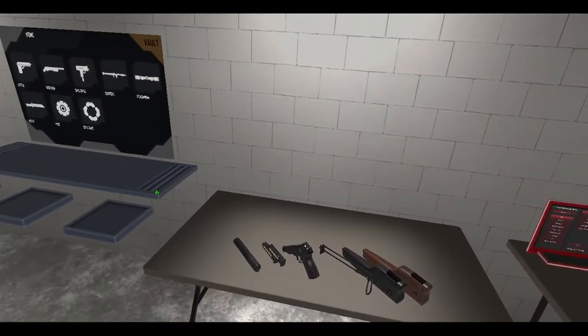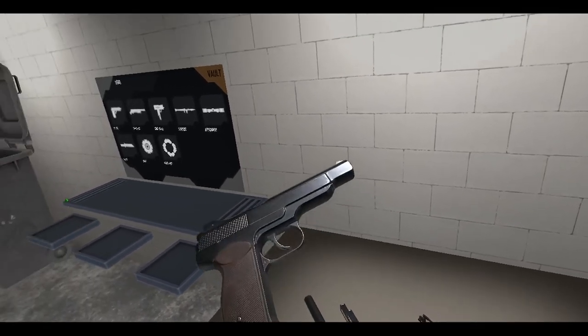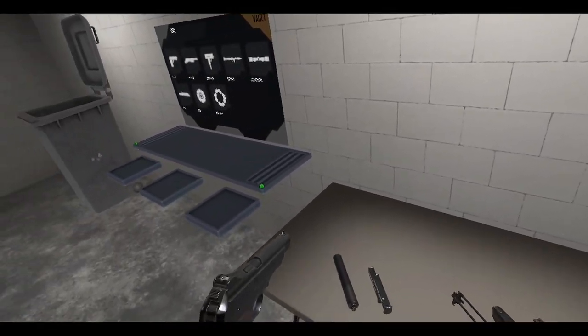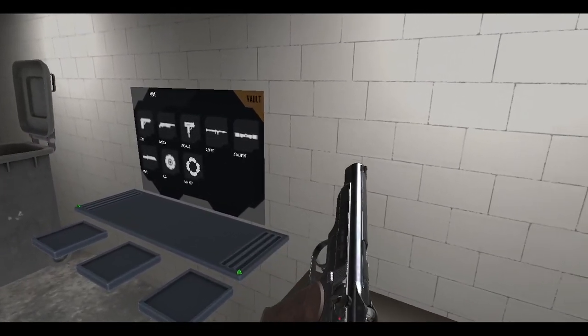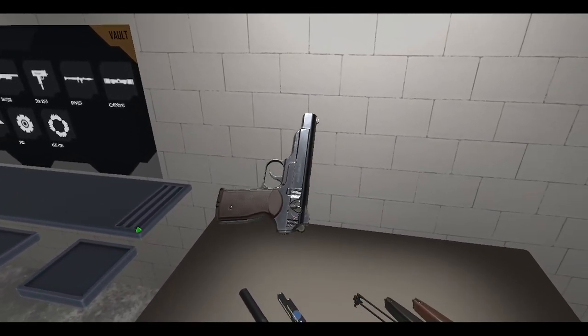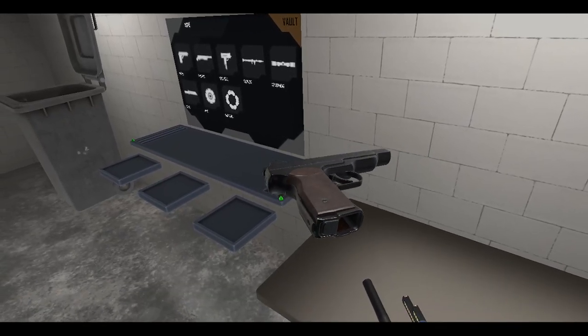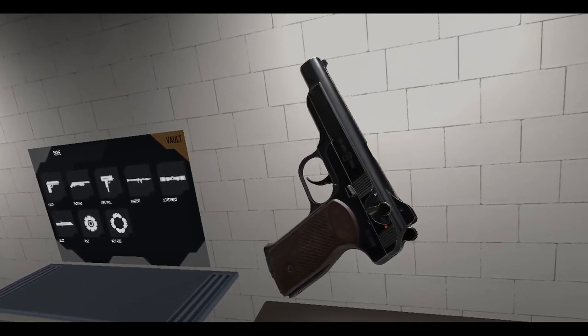First up, we've got the new toy right here - the APS, or the Avtomaticheskiy Pistolet Stechkina. Sorry if my Russian is pretty bad - I'm not Russian so I can't really say if that's right. But yeah, this is the Stechkin automatic pistol and it looks pretty good under the light. Let's check out the controls - got a mag release, and up on the touchpad is to cycle between safe, semi-auto, and full auto.